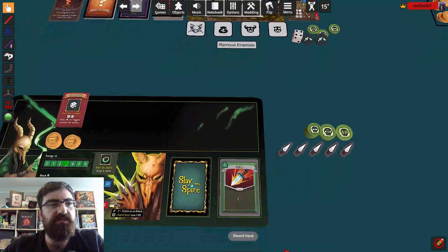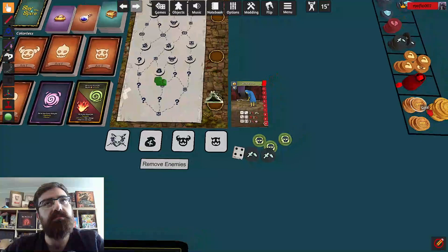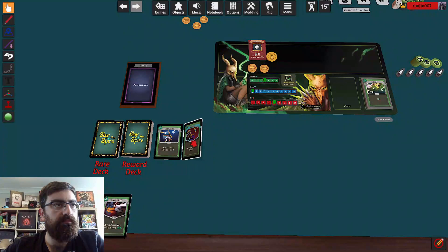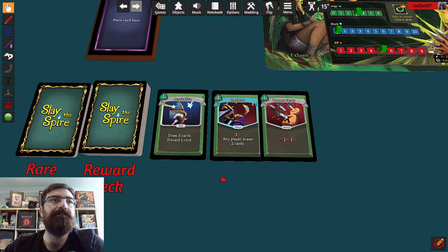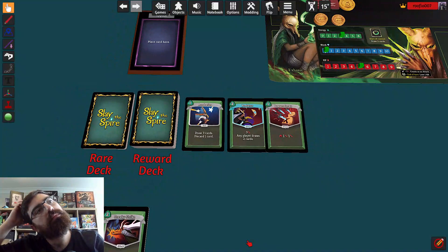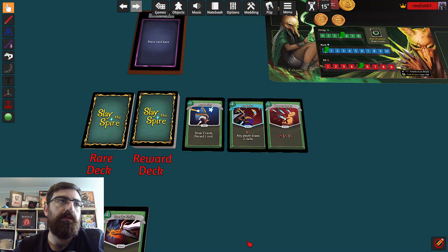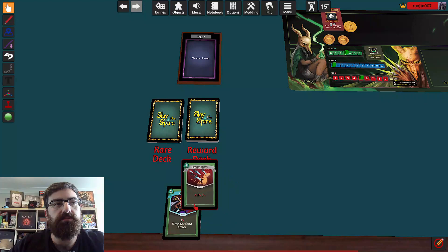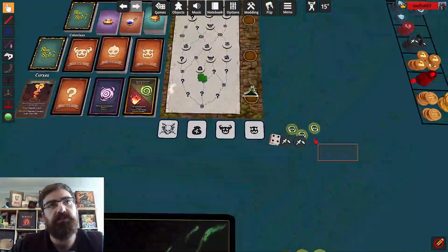I take two gold and get a card. I might take Acrobatics because that might come in handy later — soon I'll have higher energy so it might be nice. We remove the enemies, move all these tokens back, and up we go.